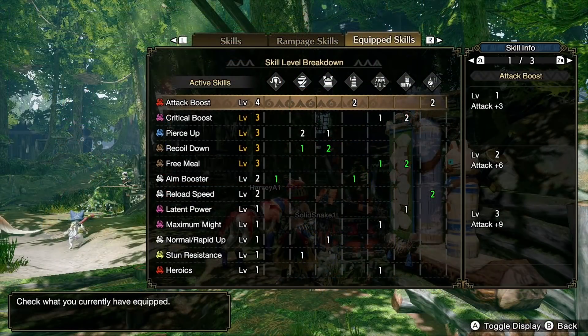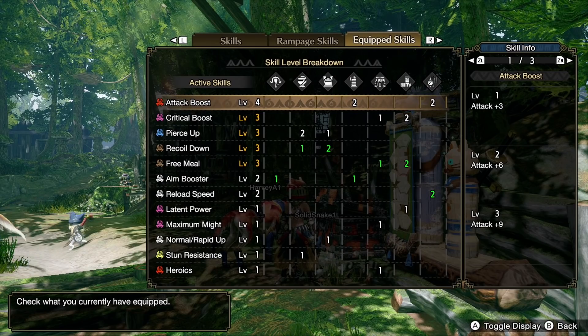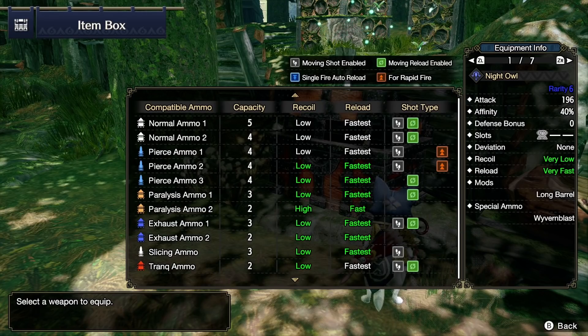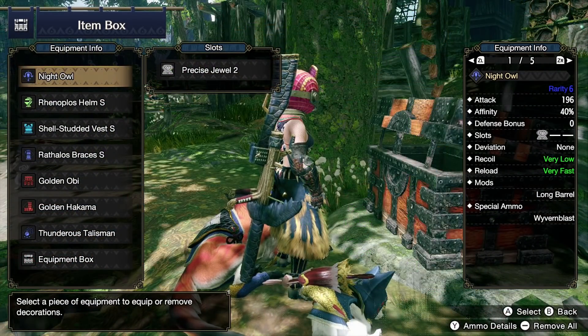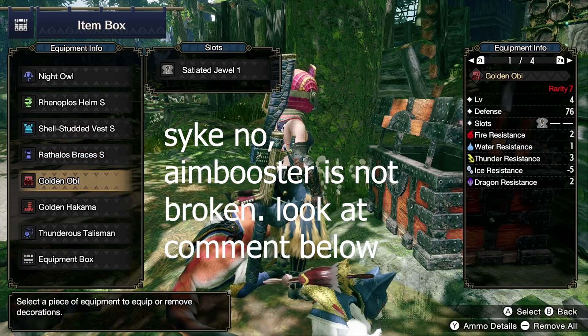First, let's get started with the Narga Kuga light bow gun — this is the Night Owl. I chose to combine Pierce Up 3 and Critical Boost 3 and squeezed in Attack Boost 4. This build allows you to fire rapid fire pierce 2 at the lowest recoil and reload at the fastest speed. It doesn't have moving reload enabled, so keep that in mind. You can shoot paralysis 1 pretty fast, while paralysis 2 has high recoil. You can get stuns using exhaust ammo, and you can fire slicing too.